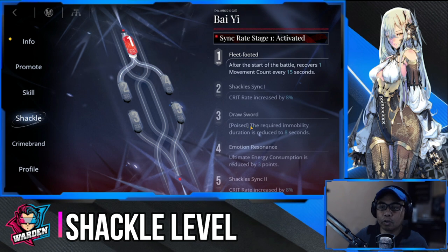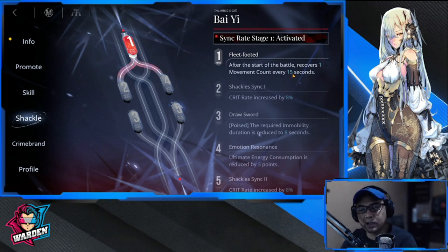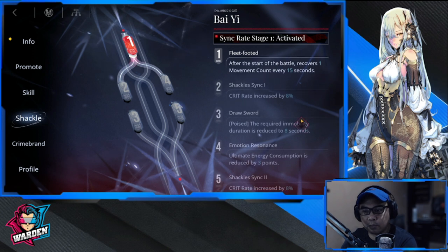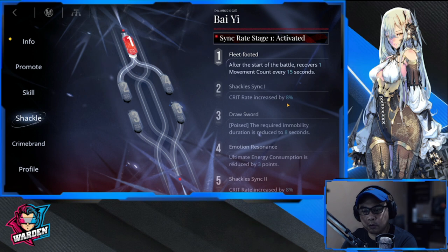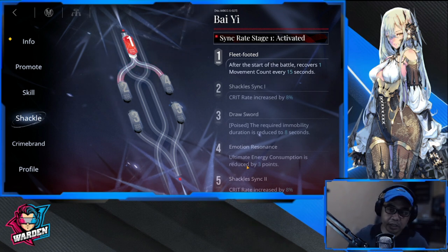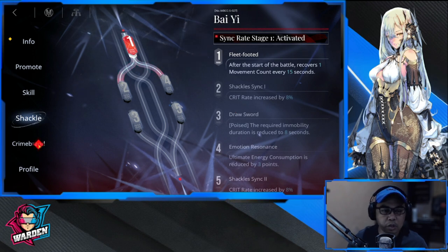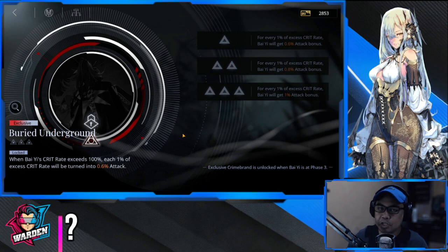Moving on to her shackle level. Number one is definitely important: after the start of battle, she recovers one movement count every 15 seconds. I'd also recommend going to number two, which increases crit rate by 8%. Number four is also good — ultimate energy consumption is reduced by 3, which helps since her ultimate has a high cost. If you go to shackle level 8, you get the full 16% crit rate from her shackles.